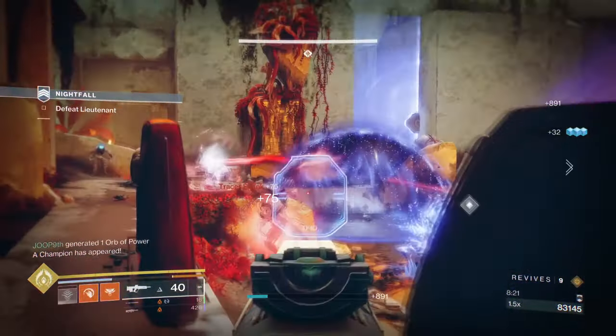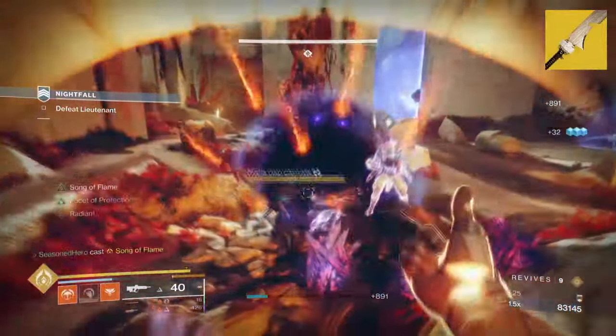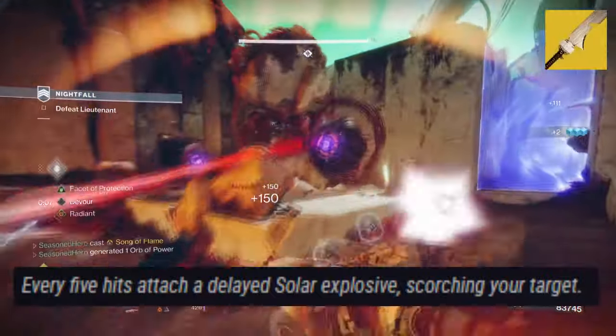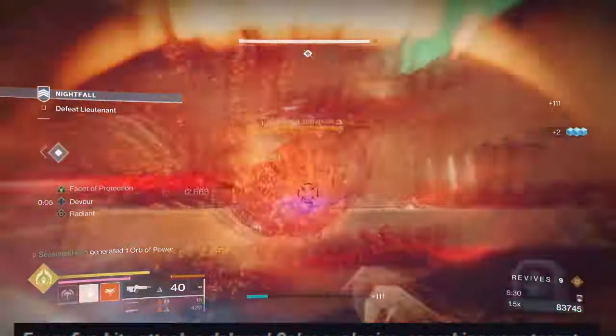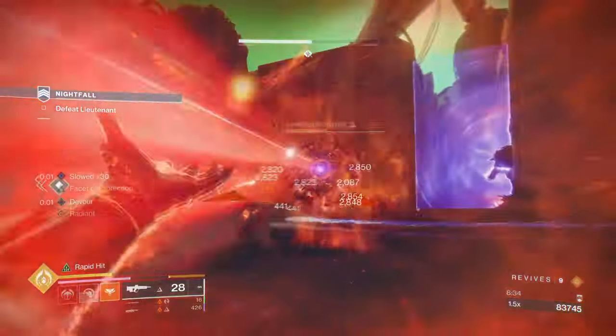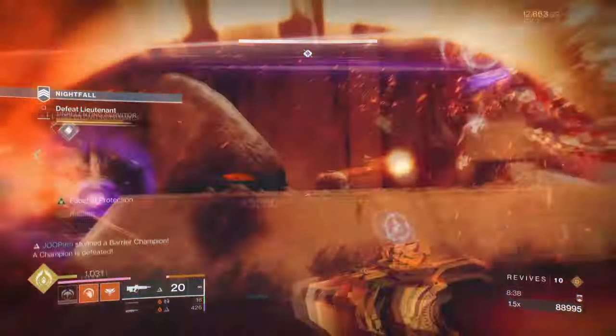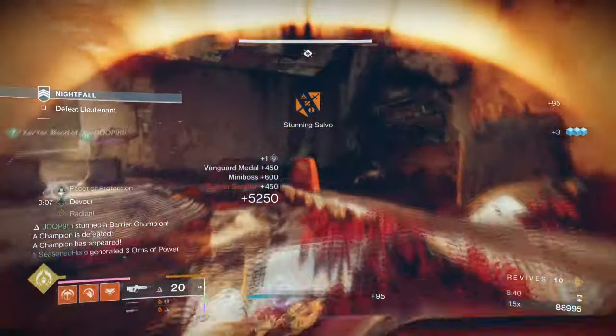Our second exotic is the Ergo Sum with its exotic effect, the Perfect Fifth, which states: every 5 hits attach a delayed solar explosive, scorching your target. This exotic perk is a copy of the Polaris Lance effect on a sword, and this is quite honestly a perfect fit if you have the caster or vortex frame as you can proc its effect from just one heavy attack.